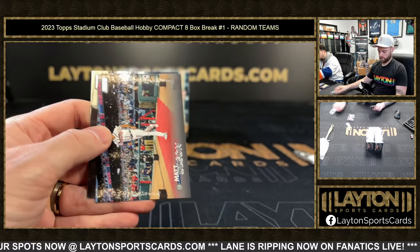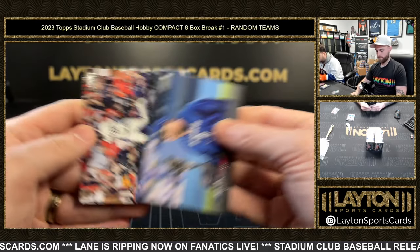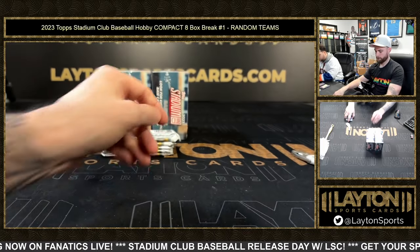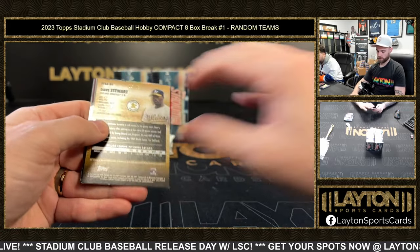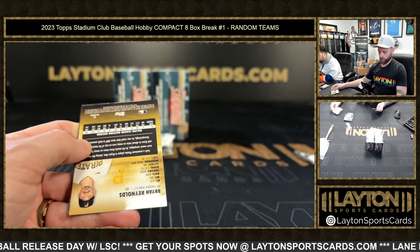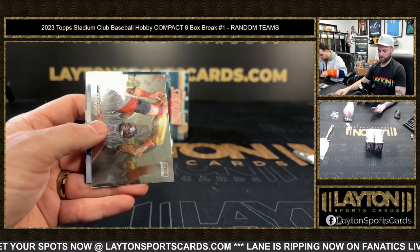Triumvirates of Freeman. Nolan Arenado on the black foil for the Cardinals. Bronze Acuna Jr. Be sure to like the stream everybody. To 25 for the A's — a Dave Stewart auto! That is very cool — Dave Stewart black foil autographed, numbered to 25. Really cool vet hit there. Brian Reynolds on the red foil for the Pirates. Volpe rookie, David Ortiz chrome for Boston.